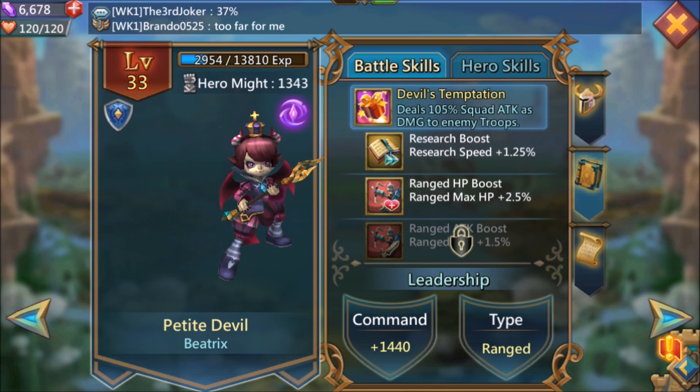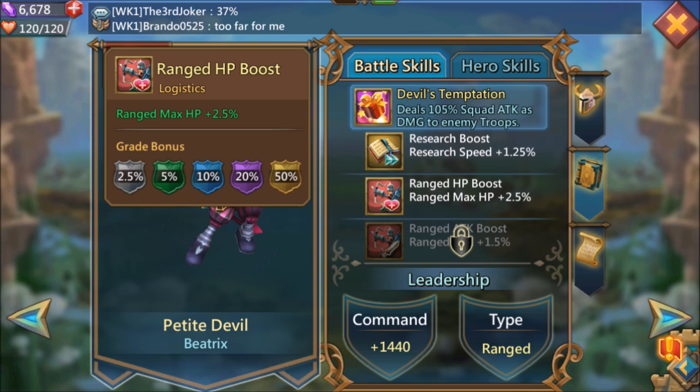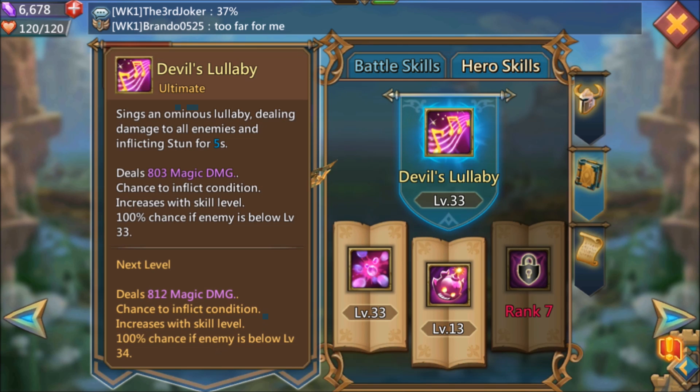Let's go and check out her skills. Battle skills: Devil's Temptation deals 105% squad attack as damage to enemy troops, and then there's the research boost, ranged HP boost, and ranged attack boost — very nice. Hero skills: Devil's Lullaby sings an ominous lullaby, dealing damage to all enemies and inflicting stun for 5 seconds. Not only is it area-of-effect damage, it's also an AOE stun for 5 seconds — that's huge. Deals 803 magic damage, with a 100% chance to afflict condition if the enemy is below level 33.